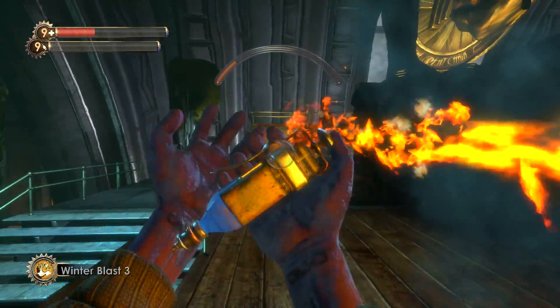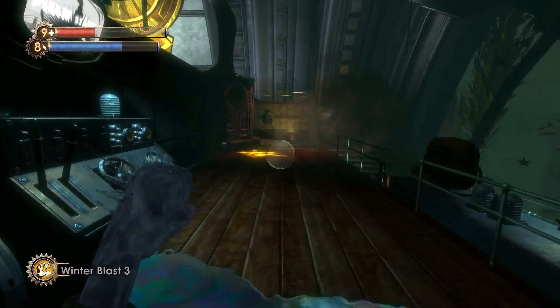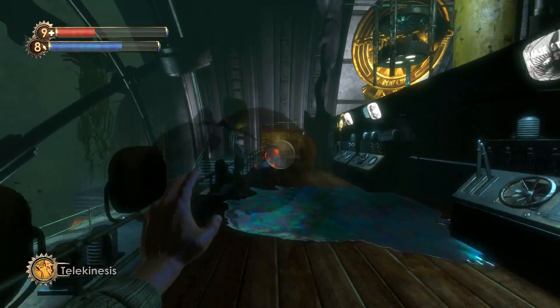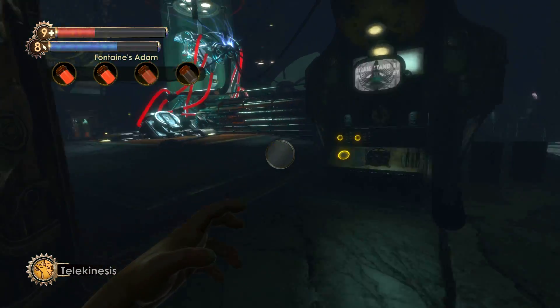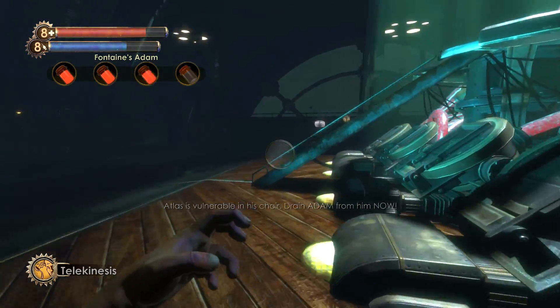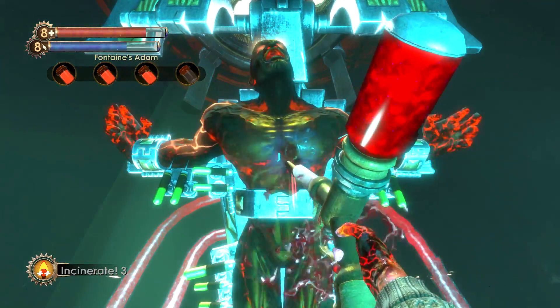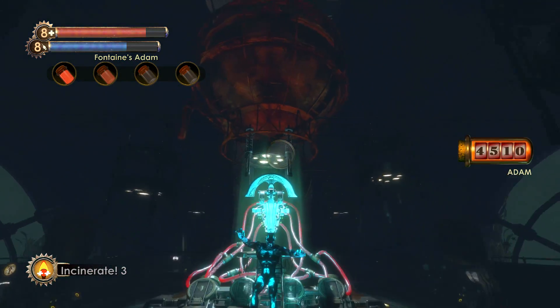Survival was also done first try. However, I actually kitted Jack to use the plasmids and tonics that would benefit me the most. If you want to see the full list of what I used, I'll leave it down in the description below. The main plasmid you want to be using is Telekinesis, and that's because this thing is insanely powerful.